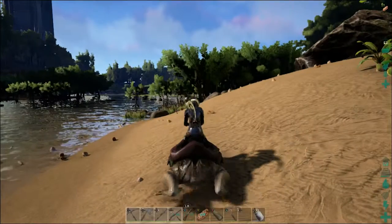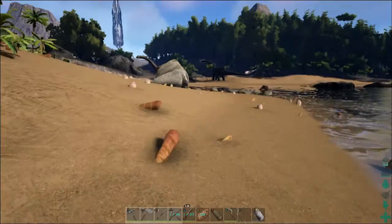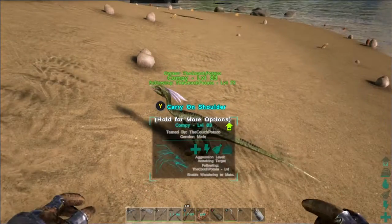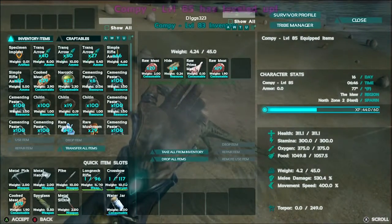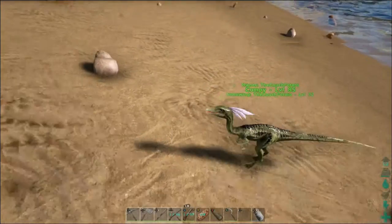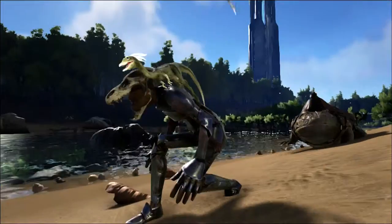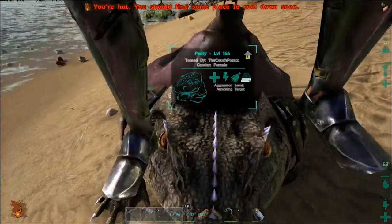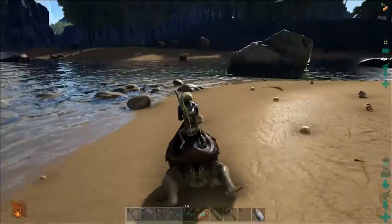On my shoulder you'll see there's a compy — I went ahead and tamed one because why not, it was there. It came out with 513 melee damage, which is a little insane for this little guy. I'm going to ride around here for a bit, get some more cementing paste, and then meet you back at the base to see how much time we have left in the episode.